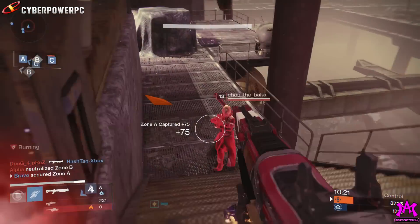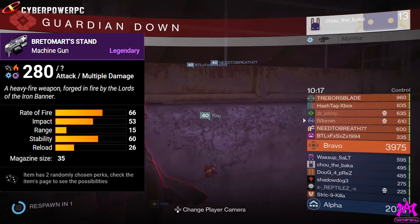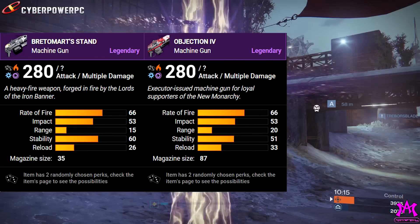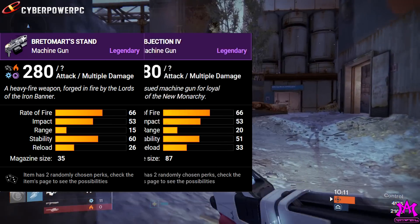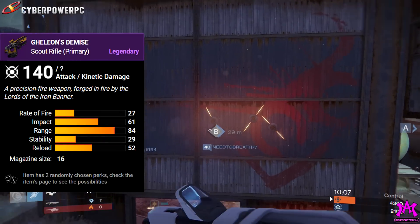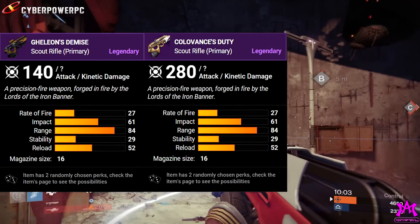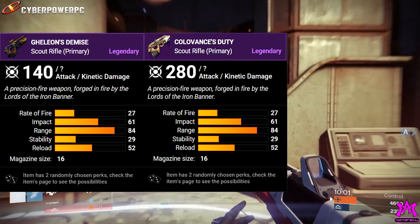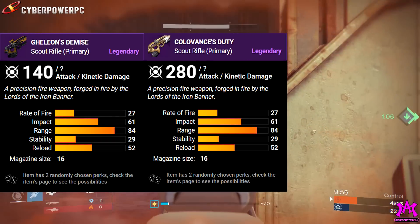Next, we have Bredomart Stand, which is a carbon copy of the new Monarchy Objection — a very popular gun around the tower these days. And for those of you that love your Galleon's Demise, comes Convalescence's Duty. Pretty much a 100% picture-perfect copy of Galleon's Demise, right down to the magazine size.